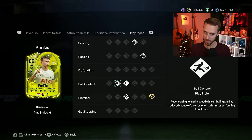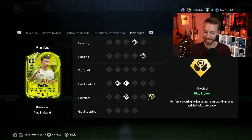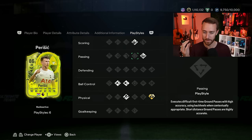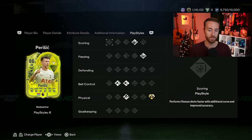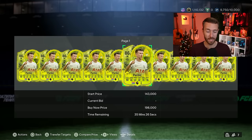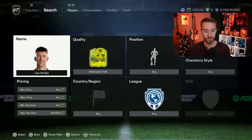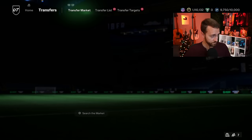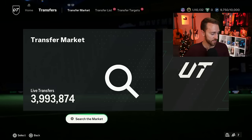Right now, Perisic is 200,000 coins — he was 170k earlier. I picked up three of them between 175 and 177, and I think that's a good price. They gave him a huge pace boost: 90 pace on Perisic is awesome. But I'm a little bit confused at the playstyle plus — Aerial Plus. If you think about how Perisic plays in real life, as a Spurs fan, aerial plus is not how I would think of it. I think of it like Whip Pass, maybe Dead Ball Plus, or even Finesse Shot.